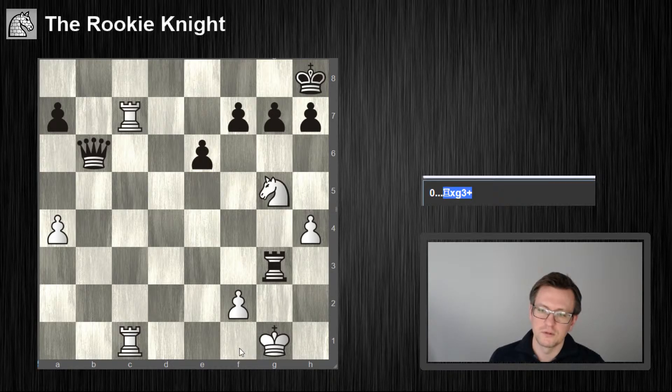What happens after king f1? He has check on a6 but then I play Rc4, which might also win. Is there any difference between king h1 and f1? He needs to take care of the back-rank mate. The rook is still attacked, so...